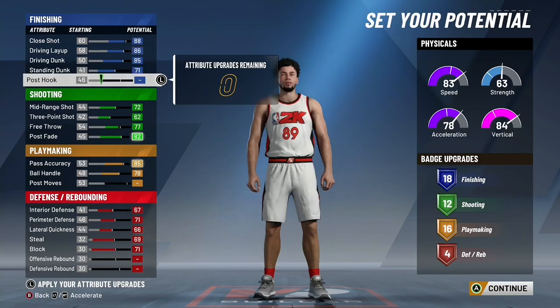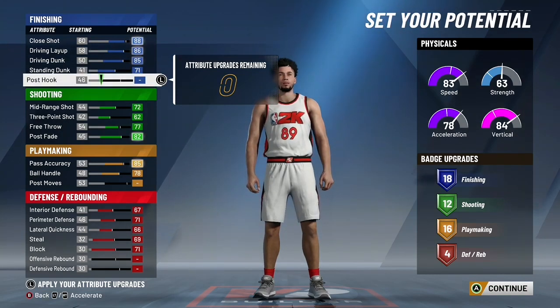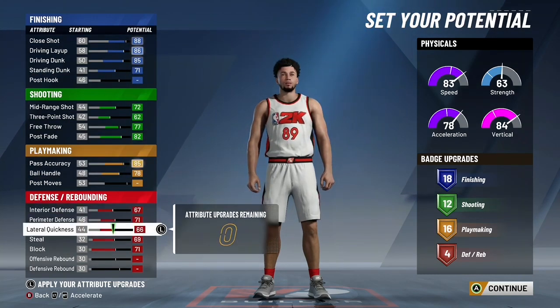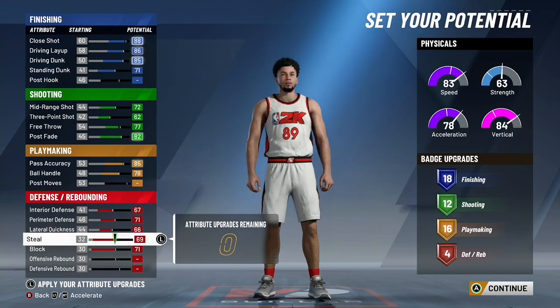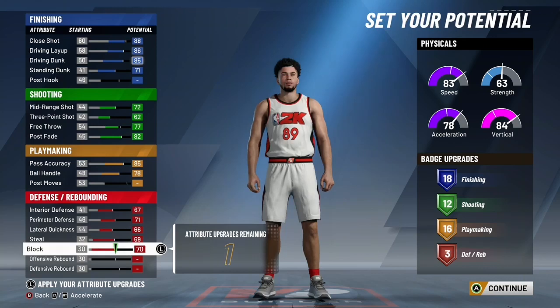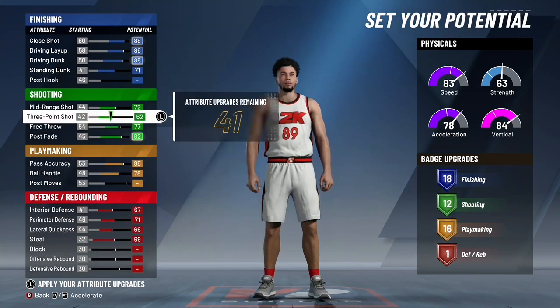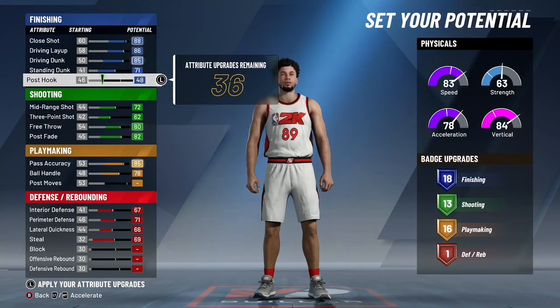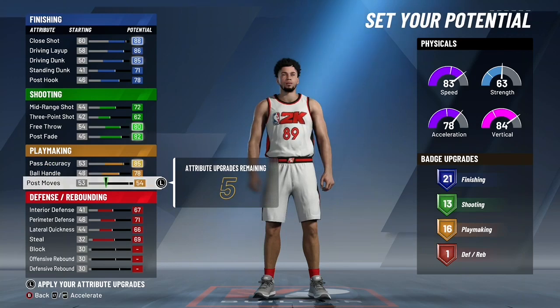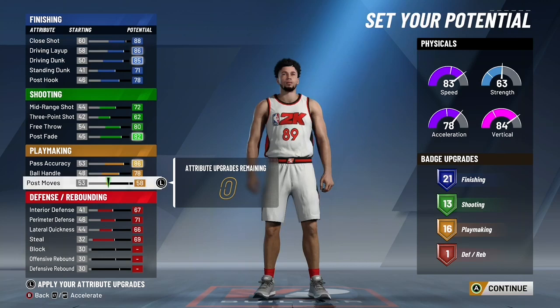For legend badges it's going to be insane — 11 defensive badges, 28 finishing badges, 35 playmaking badges, 23 shooting badges. Don't go anything less than 6'7" and don't go above 6'7" either. I know LeBron's not 6'7", but you see the negatives when you go higher. The cap on good defense is 6'7" — after that it gets into center territory and the defense starts to get really bad on perimeter and lateral. So stay at 6'7".